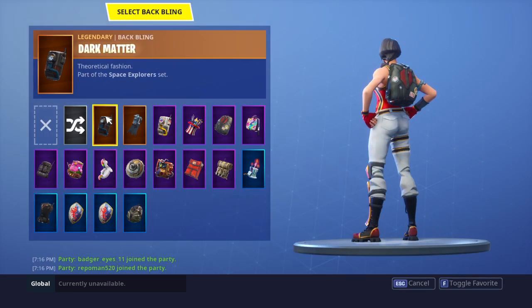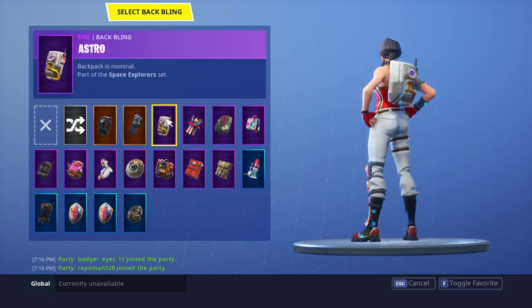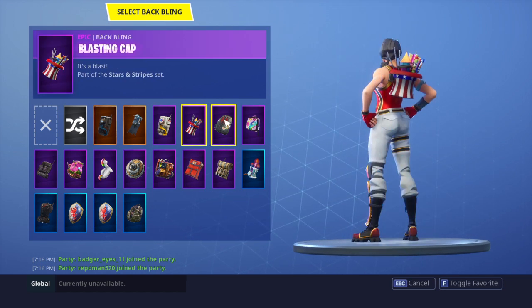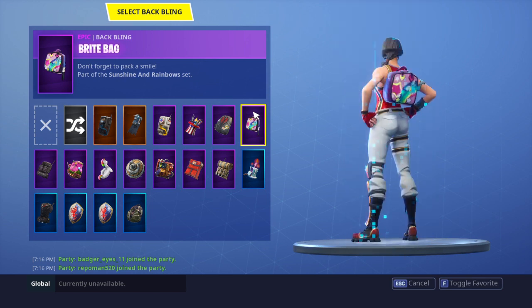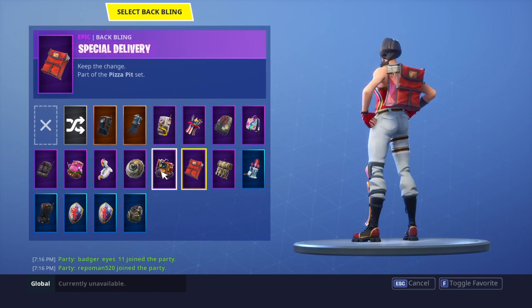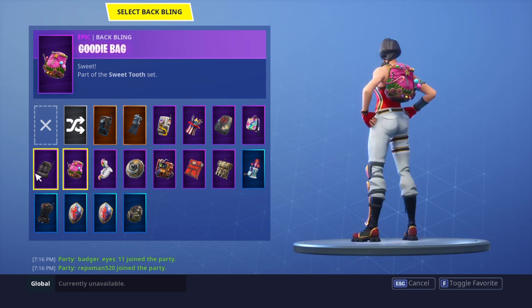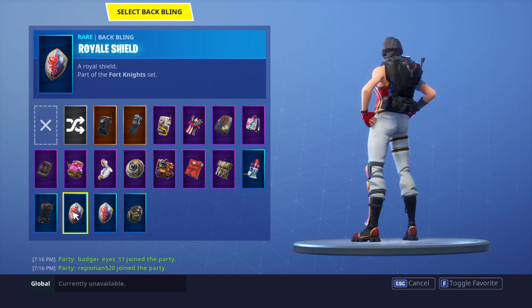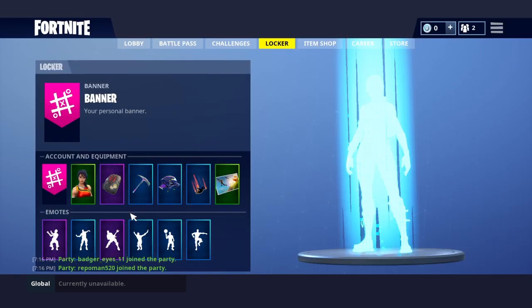For back blings, got Tactics Officer — wait for that Party Invite thing — Dark Matter, Off-World Rig, Astro, Blasting Cap, Boogie Bag. This is the Bright Bag, we got Birthday Cake, Uplink, Special Delivery, Rust Bucket, Rear Guard, Pool Party, Goodie Bag, Catalyst, Precision, Royal, and Squire Shield from Season 2, and then Standard Issue.